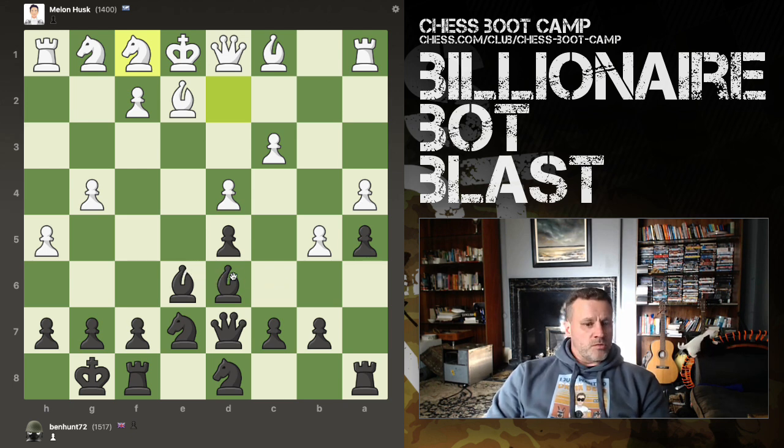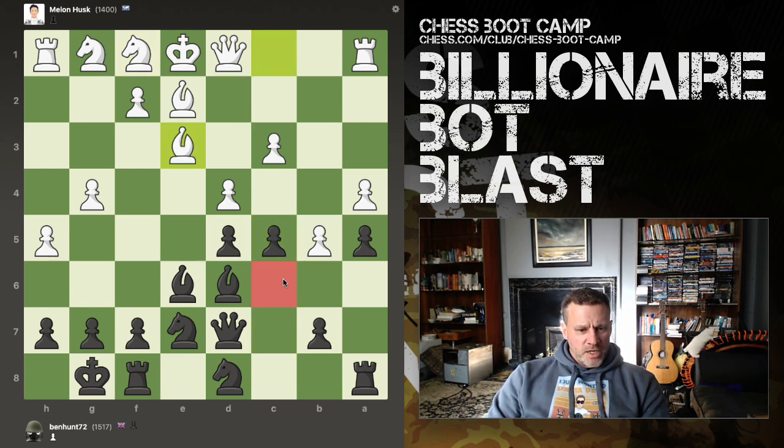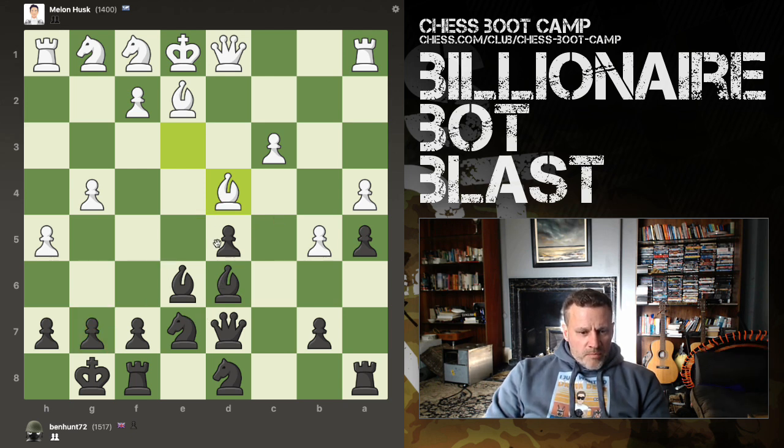Honestly, it's a miracle I can even concentrate at all. He's just undeveloped his knight. I think c5 — he might capture, okay. I'm opening, I've got to open, open, open. His king's still in the middle of the board. He's got a bishop looking down at g7, blocking the advance of my d-pawn. My knight's a bit... can this knight come round here? I think it's f6.